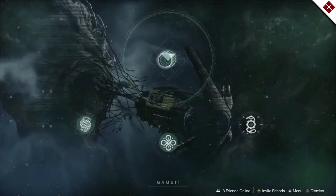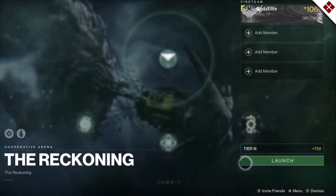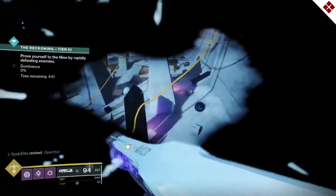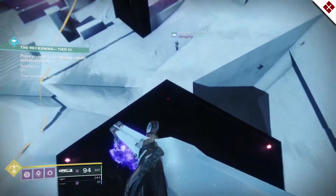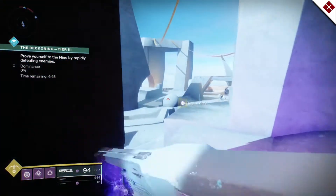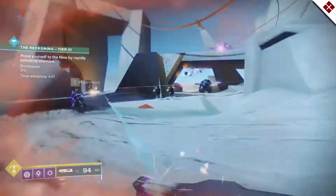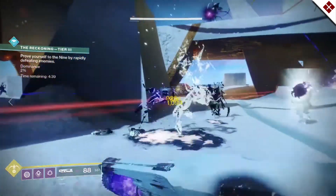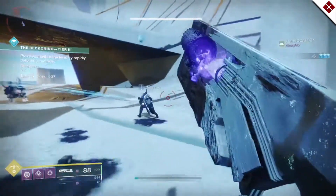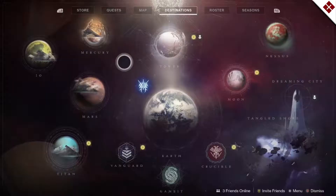After that it's going to have you collect umbral traces again, which requires you to play Gambit, Gambit Prime, Reckoning, or Escalation Protocol. I would recommend Tier 3 Reckoning — that's going to get you through in about two to three runs depending on how many kills you get. There are a ton of people playing it right now so that should help, and there's another quest later that'll have you play it as well.